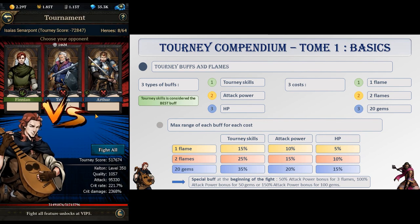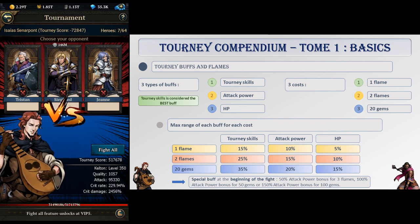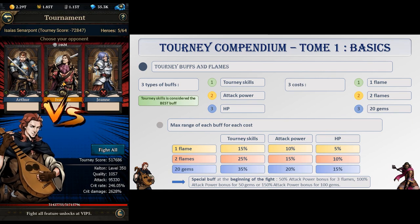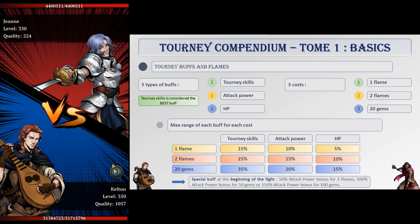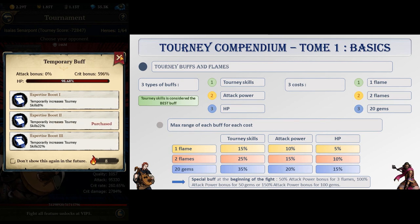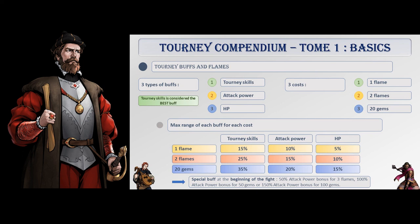There are three cost levels for buffs: 1 flame, 2 flames, or 20 gems. 1-flame buffs go as high as 15% for tourney skills, 10% for attack power, and 5% for HP boost. 2-flames buffs go as high as 25% for tourney skills, 15% for attack power, and 10% for HP boost. 20-gems buffs go as high as 35% for tourney skills, 20% for attack power, and 15% for HP boost. You can also buy a special buff at the beginning of the fight before the first round: 50% attack bonus for 3 flames, 100% attack bonus for 50 gems, or 150% attack bonus for 100 gems. Buying buffs is mandatory to beat opponents with much stronger heroes than yours, but be careful to spend your flames accordingly. For example, if the 1-flame buff is a 13% tourney skills bonus and the 2-flames buff is a 16% tourney skills bonus, buy the 1-flame buff. Try to focus on buffs with values at the upper end of the range.